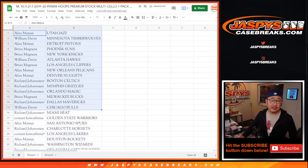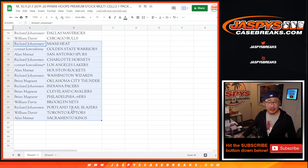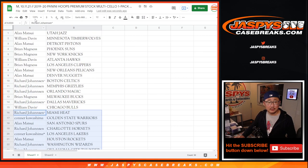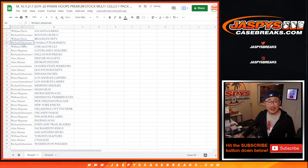There's the first half of the list right there, and the second half of the list right there. No trades, let's just print and rip.